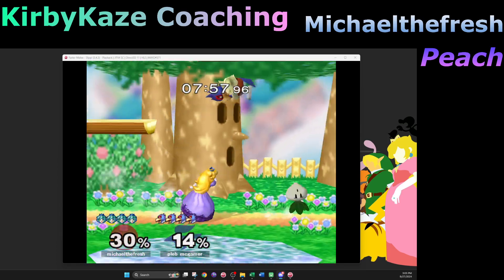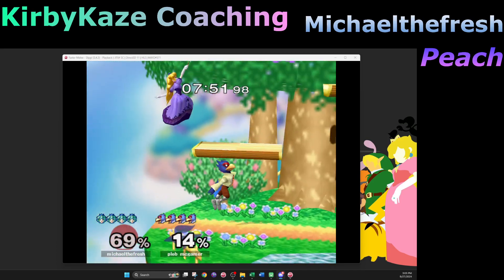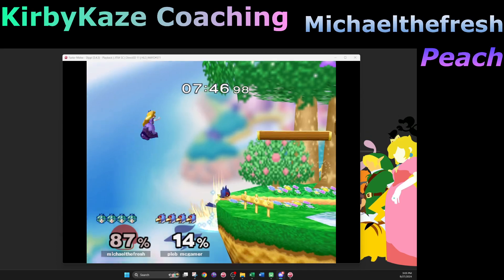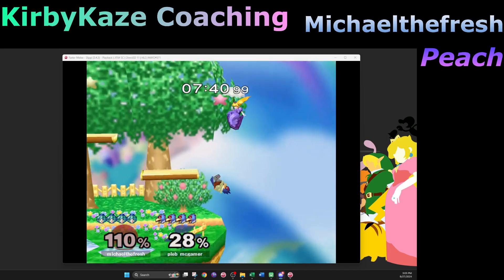Try the umbrella out of shield if you've got a turnip or at low percent — it can be good if he's really close. It doesn't have as much range as nair or shield grab, so that's a reason not to do it sometimes, but you know.